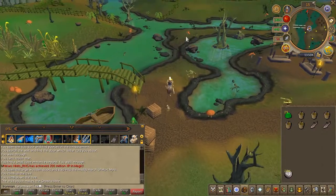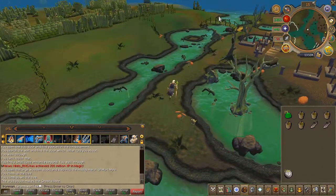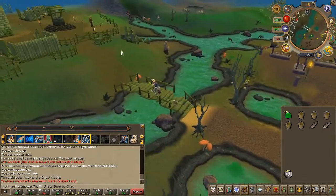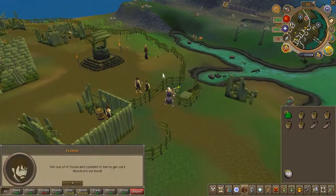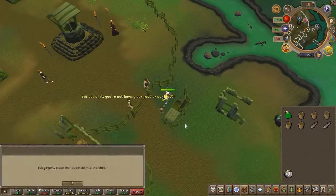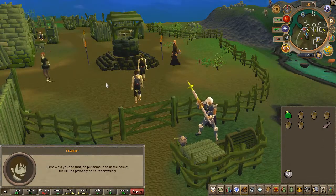Once you're in Morton, keep heading south. On the fenced area, you're going to find an NPC called Florian — speak to him. Now go ahead and use a piece of food on the chest nearby. You'll now have access to the area.